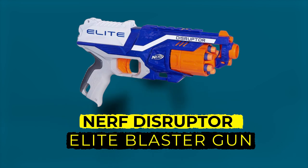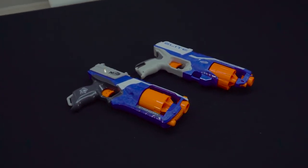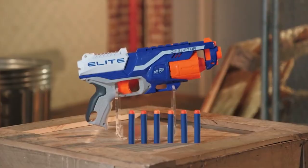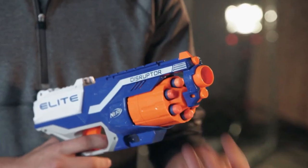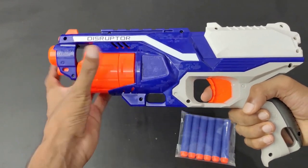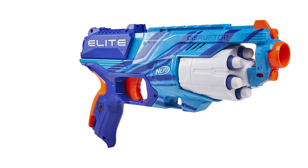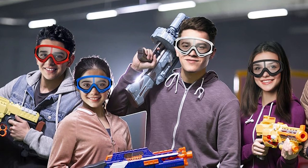Number 9: Nerf Disruptor Elite Blaster Gun. At number 9 on our countdown is the super cool Nerf Disruptor Elite. This blaster is all about speed. It holds six darts in its spinning drum and primes in a flash with a smooth slide. Hold down the trigger and unleash a rapid-fire dart storm with slam fire action. It fires darts up to 90 feet away, packing a serious punch for its size. It comes with six official Nerf darts to get you started. The Disruptor is lightweight and easy to use, perfect for ages 8 and up. Safety goggles are a must-have for any battle.